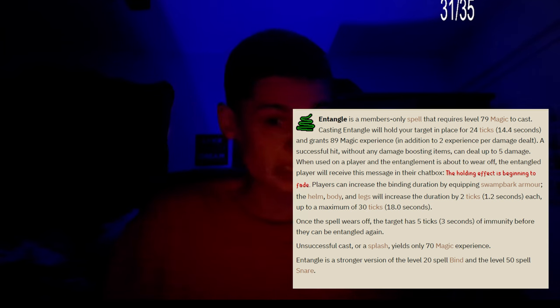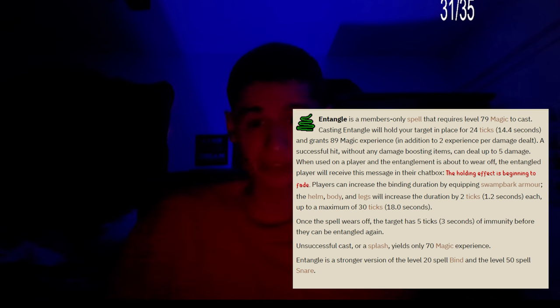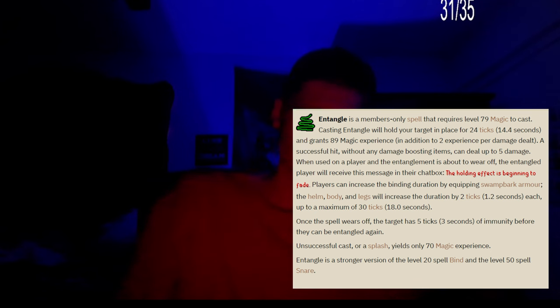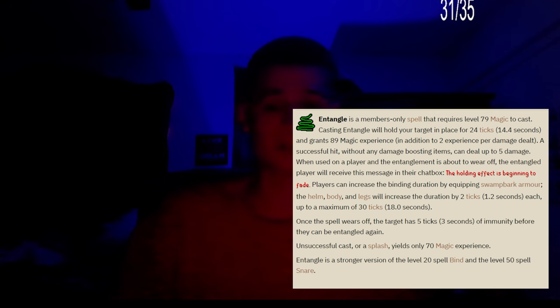On an unsuccessful cast or a splash, it yields only 70 magic experience. Entangle is a stronger version of the level 20 spell Bind and the level 50 spell Snare. Bind holds for about 5 seconds, and Snare holds for about 10 seconds, so they are the weaker variety for sure.